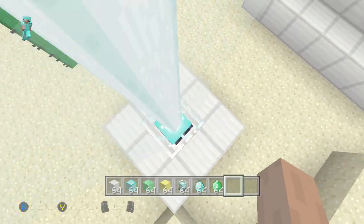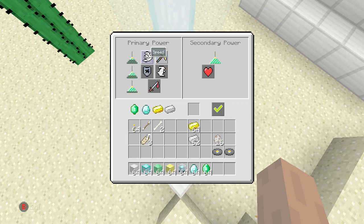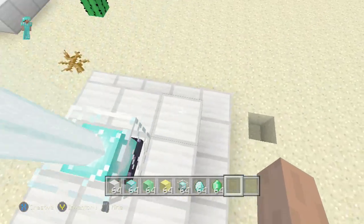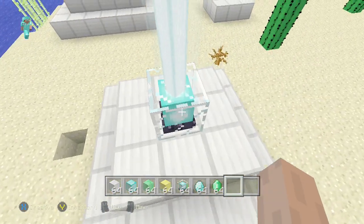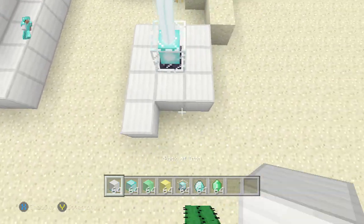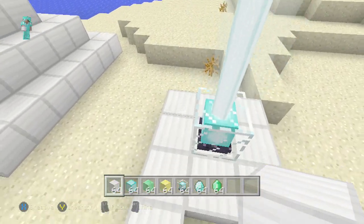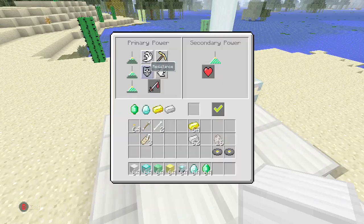Put nine blocks down in this type of square fashion, place the beacon on the bottom and you'll be able to get these two. Do this again but on the outside place all these blocks. Go like this on the outside all the way around, make a big ring, and then just add another layer like that and then you'll get these four.